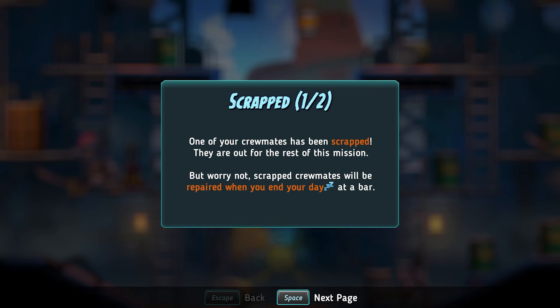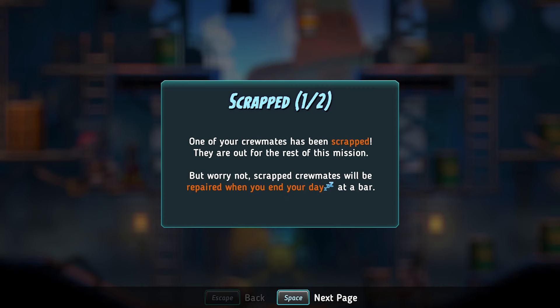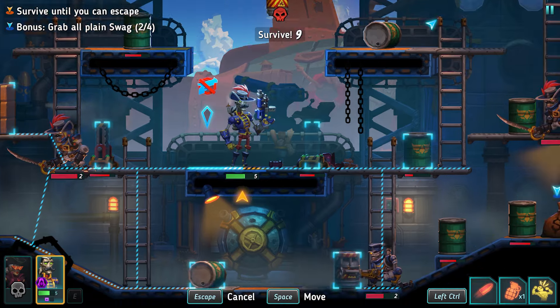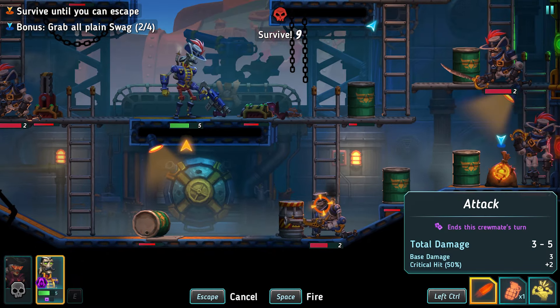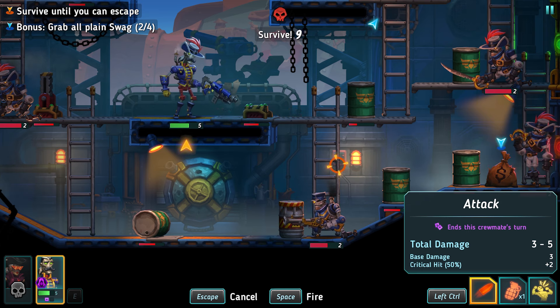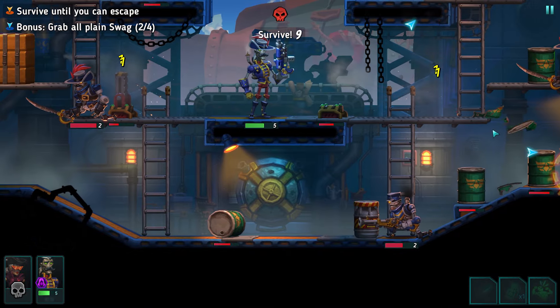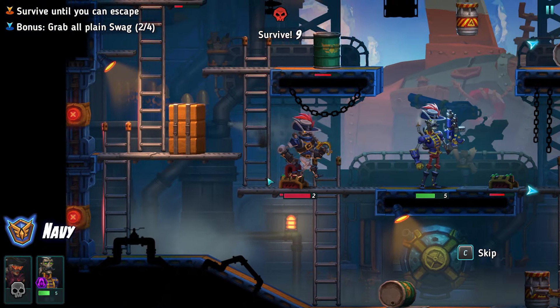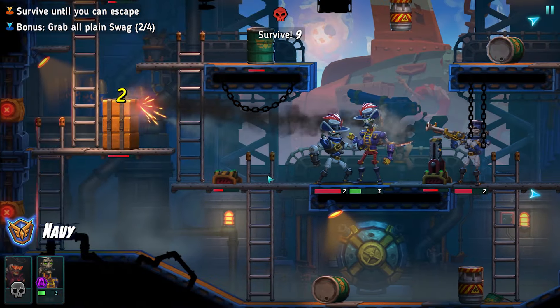Wesley might have to be the one surviving on his own here. Wesley here, and then I'm going to shoot that guy. Scrapped — what does that mean? They're out for the rest of the mission, but worry not — scrapped crewmates will be repaired when you end your day at a bar. Lose one reputation for each scrapped crewmate. It's not great. He's got a... Damn it. Let's see if we can shoot — actually, is that saying we can't shoot through this? What about this guy? I think we're going to be restarting this.